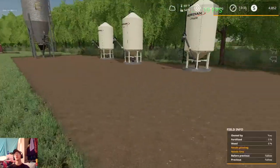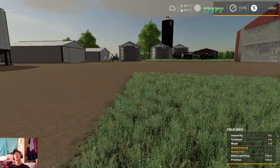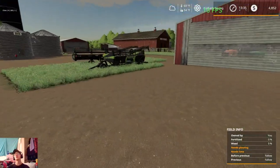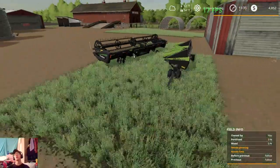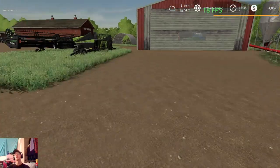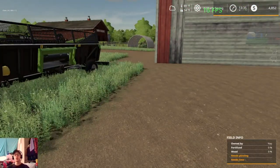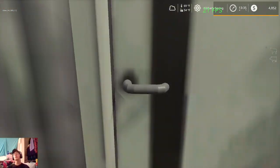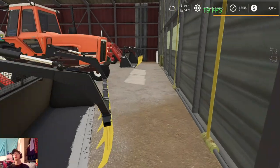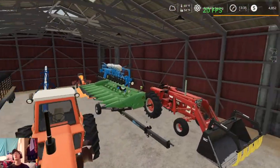I moved the Farm King auger over here — I just felt like it was a little bit better of a position for it. And then I moved our draper and sunflower header over into the grassy area right here. And then if we take a walk up into our other building here, we got some machinery in here — we'll start in the back.